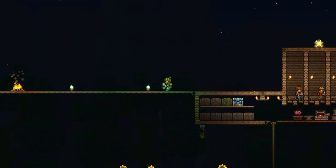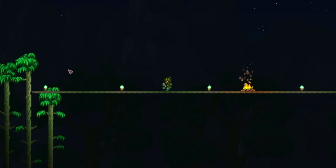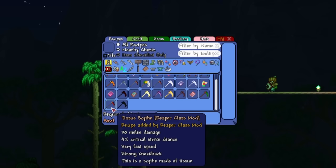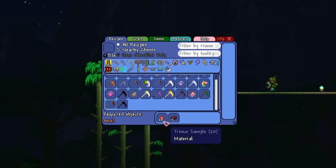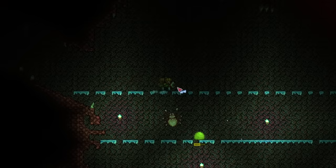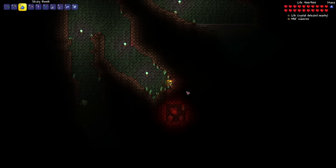After I defeat that, I can then make another scythe called the Tissue Scythe. It has 30 melee damage and only requires 20 tissue samples and 15 Crimtane bars. Let's head over there and build an arena — three platforms should be good. Now let's go ahead and break three Crimson Hearts. And that's three.